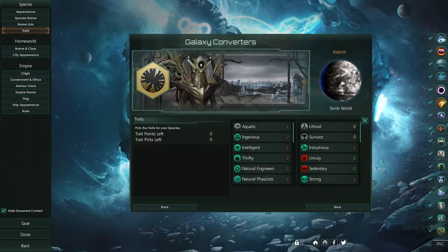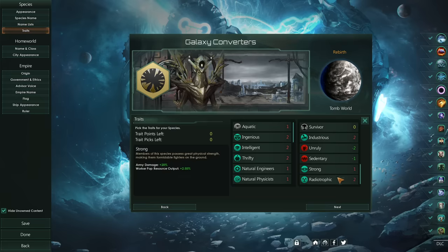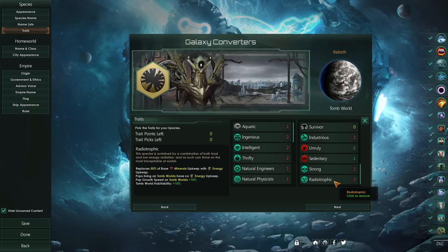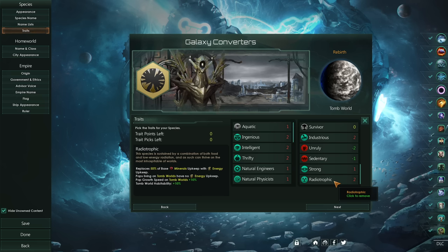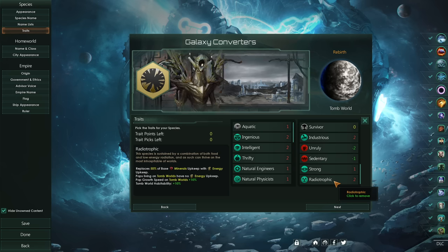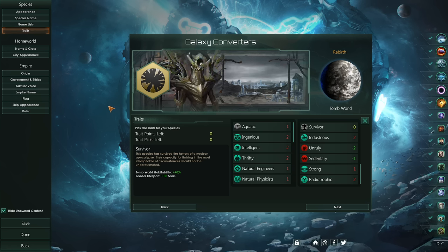For our species, the Glorious Endless — we are of course Lithoids, we are Survivors using the post-apocalyptic origin, and most importantly we are Radiotrophic. This means if we are on a tomb world we get additional population growth, which counters the negative from the Coordinated Fulfillment Centres, and we don't have as much upkeep. On a tomb world it only costs minerals and 50% of what you'd normally have for a Lithoid, making them incredibly cheap.